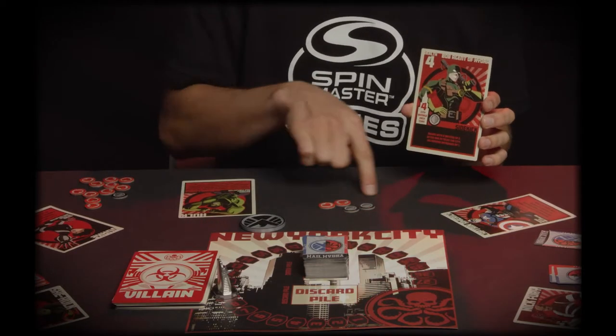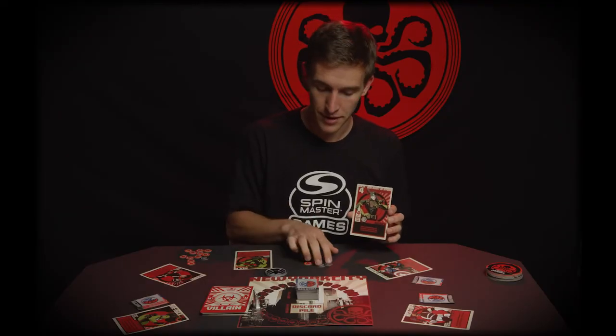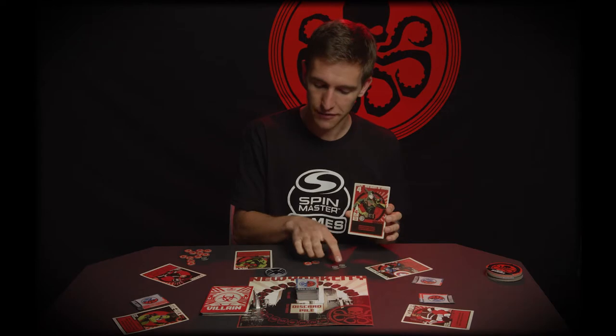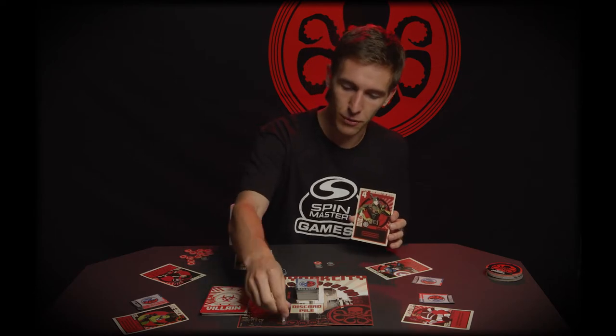If you're attacking Bob now, you only need 4 damage to kill him. Say for example you only do 3 — the first 2 attacks get soaked up by the defense and you attack him for 1 heart. He's going to have those hearts left, but he's then going to attack the city for 4 damage, and then lose another defense.